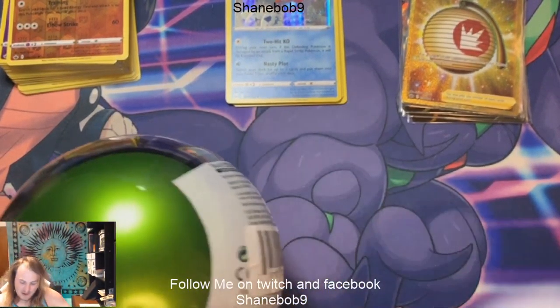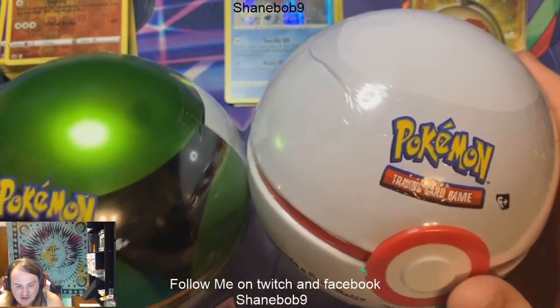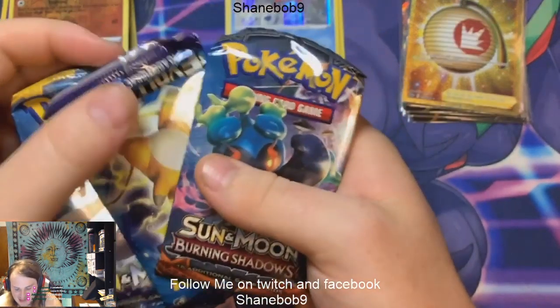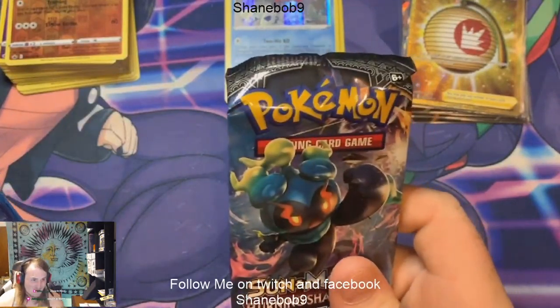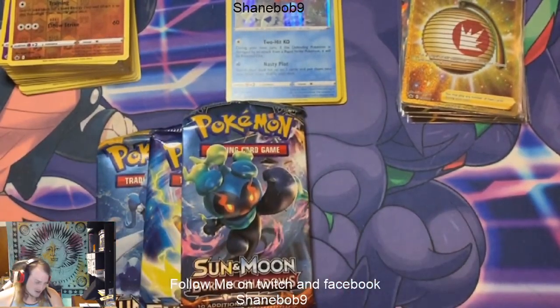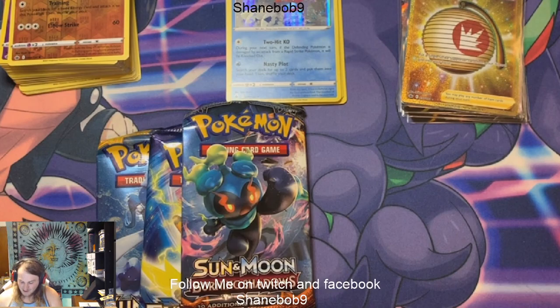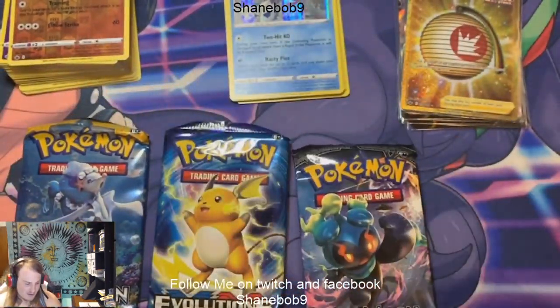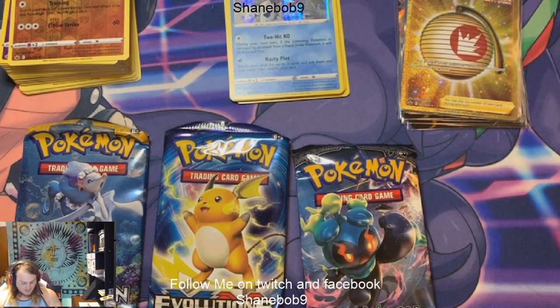I got two Pokéballs to open — a Dusk Ball and a Premier Ball. These have XY Evolutions packs in them, so hopefully we can get that Charizard today and make up a little bit for that box. I was really hoping that last one was going to be a golden Snorlax. But we got the Welcoming Lantern, so welcome to the pull rates of Chilling Reign. We also have Burning Shadows and a Sun & Moon base set. If we pull a hollow Charizard, secret rare Charizard, reverse hollow Charizard from XY Evolutions, or a Charizard GX secret rare from Burning Shadows, we're doing a giveaway!